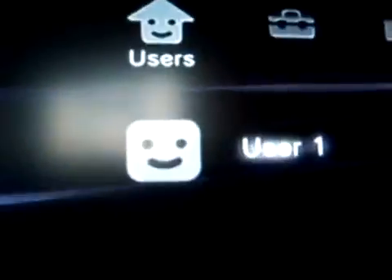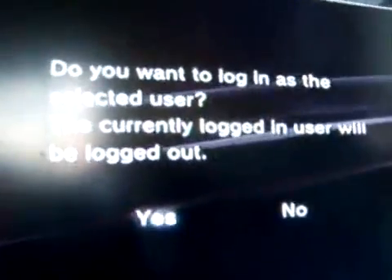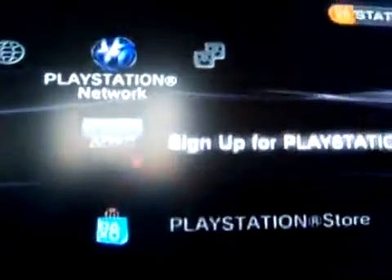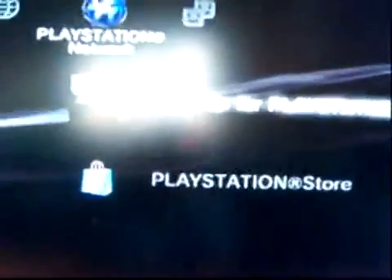Then you'd have to log into that account, like so. Now you're logged into that account. Scroll right the way over until you go above the PlayStation Store. Scroll up where it says 'Sign up for PlayStation Network' and click onto that.